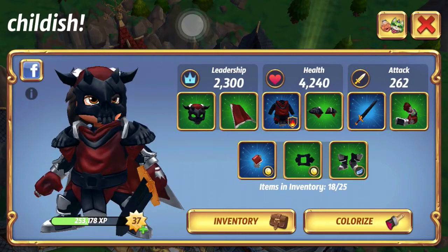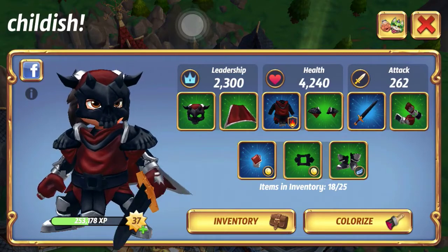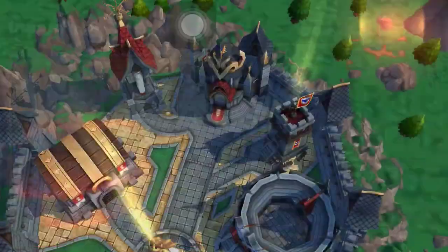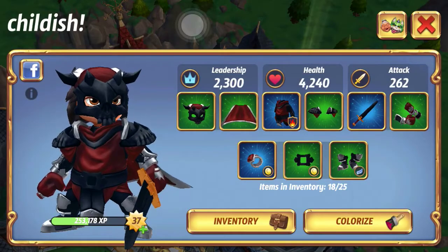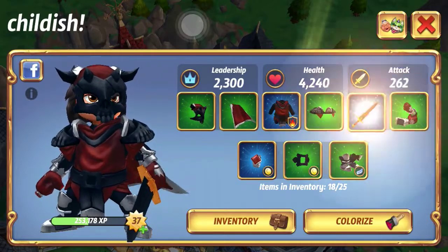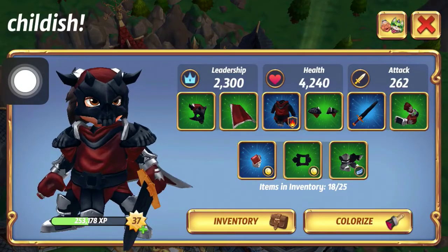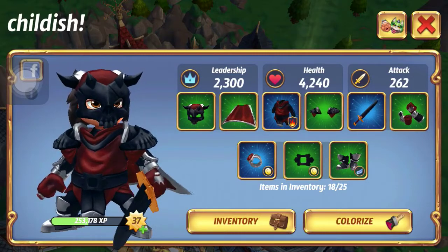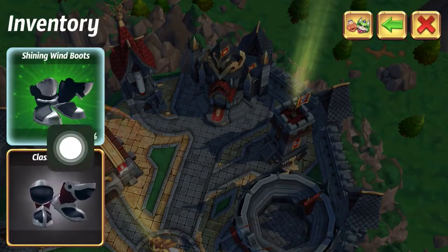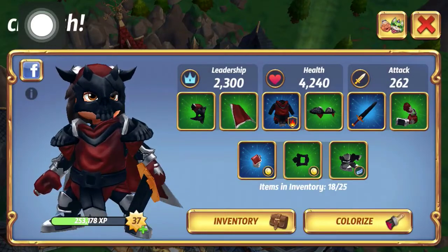As far as secondary stats, those are things you're going to see on individual items. For example, my armor here has fire. You're going to find items with damage types like poison or fire. You can also get boosts to leadership. The scream is represented by an exclamation point, and that little wing icon means speed, so you can get an attribute to increase your speed.